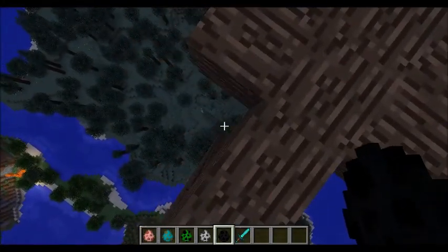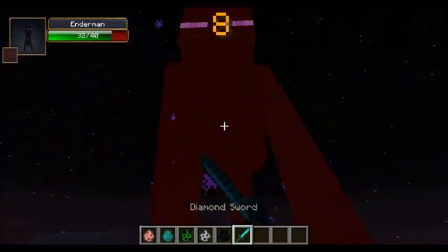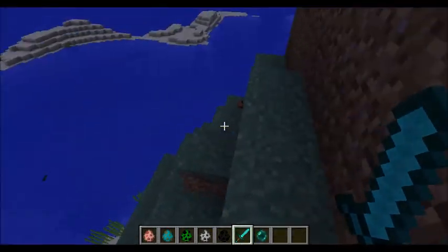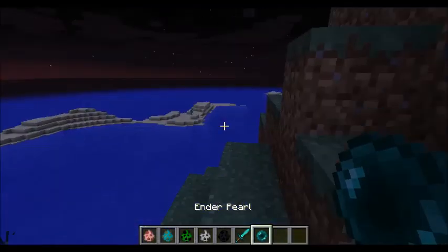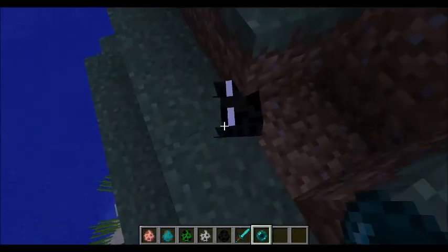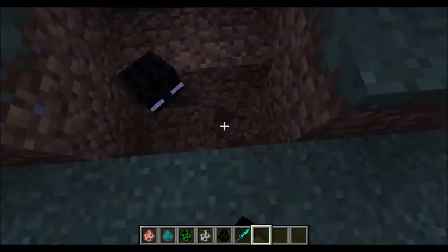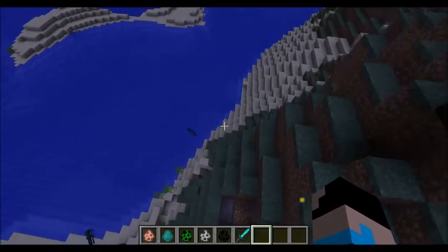I don't know. Look, that's just a normal creeper thing. Okay, we're done with an Enderman. That fell. Well, it does work for the Enderman, but it only shows his head, apparently. Don't look at me. I'm Batman. You can't see me. Yeah, it is. It's just his head. It's pretty weird.